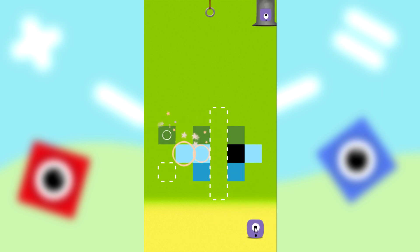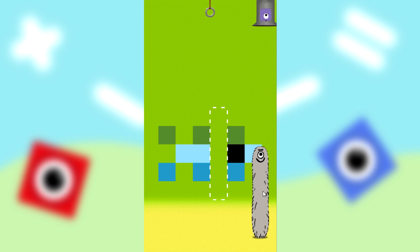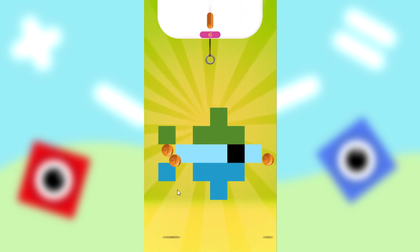One, two, three. Alright, and now we need one, two, three, four, five white blocks. One plus one, one plus one plus one, three. Two plus three equals five. Put this here. Alright — one, two, half four, three.